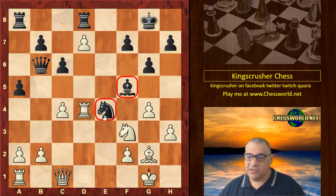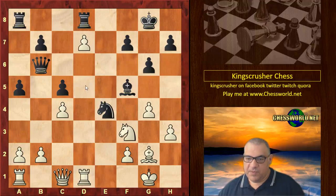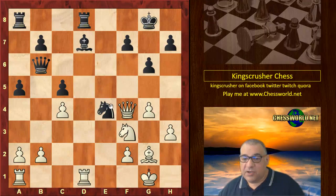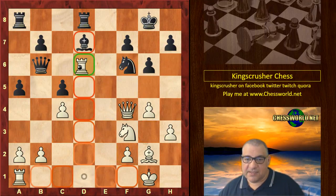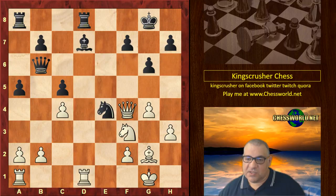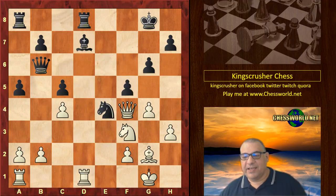G4 undermining the Knight. Black is in a desperate state — he attacks the Rook but weakens key squares. After Rd1, Black does get his pawn back, but this is actually really bad after Qf4. That Knight is still loose and can't go back to f6 because of Rd6 — double attack. So this causes a terrible concession: f5. Black has weaknesses everywhere in this position.